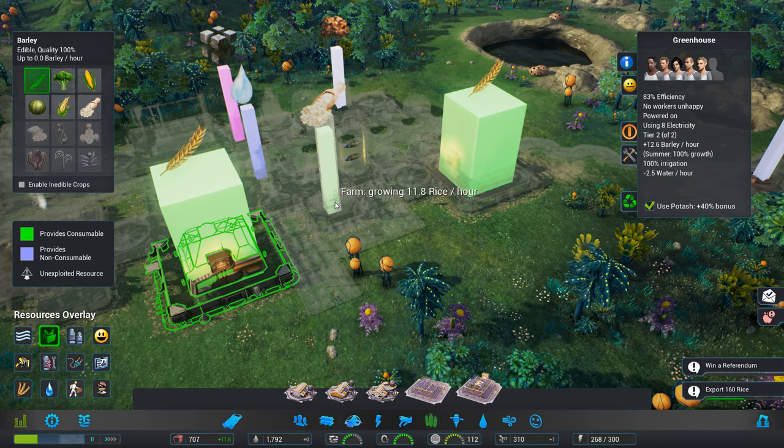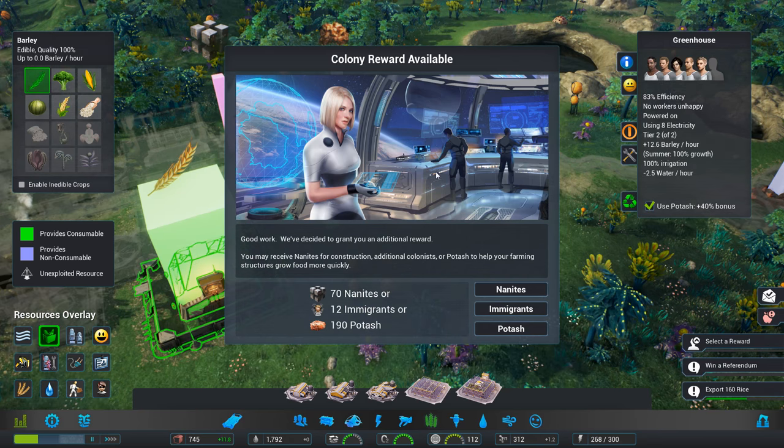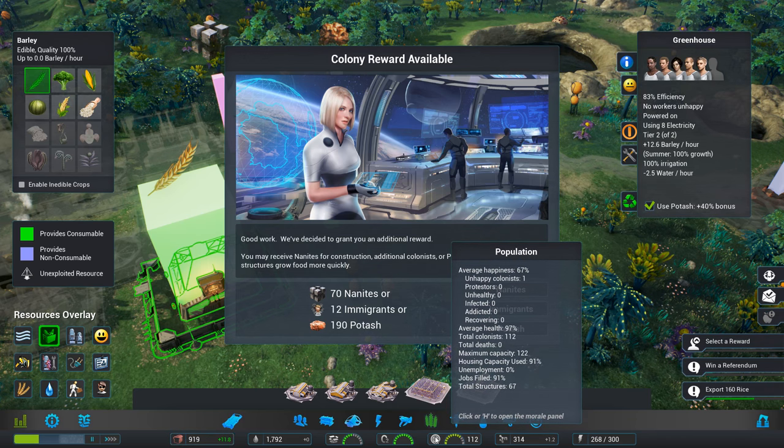Well done — I'm pleased with the progress of your colony. Thank you. You may select one of the following resources: nanites, immigrants, or potash. Housing capacity used 91%, jobs filled 91%, so I could take some more people on to help fill up some of the jobs.